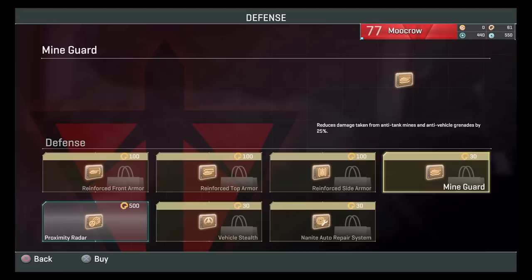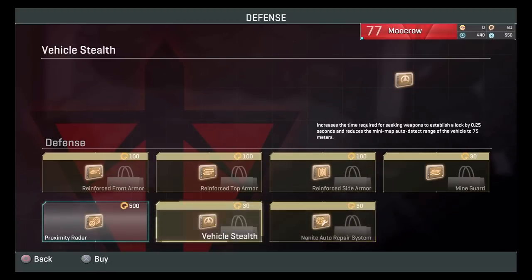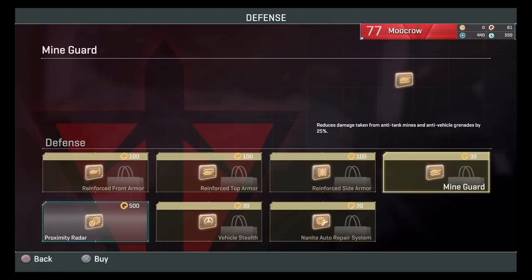Mine guard is okay, but it's only useful if you hit mines. You could be running these three other options which are pretty much useful all the time. Mine guard doesn't help out that much because four mines brings you down to half health and four more will just kill you. You shouldn't be driving on roads anyway — if you do, have somebody else go in front of you or just find a different fight.